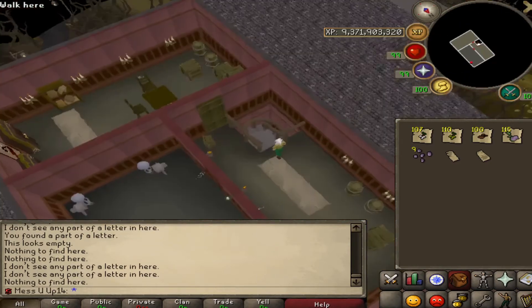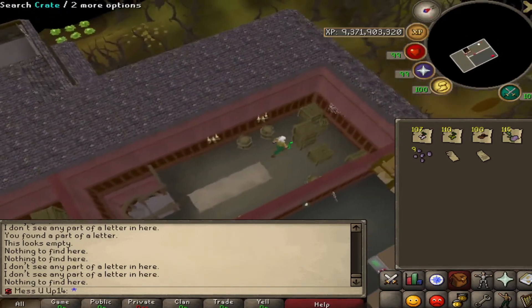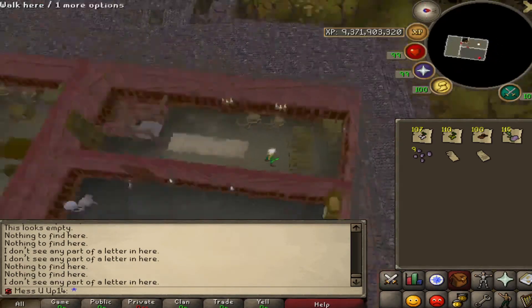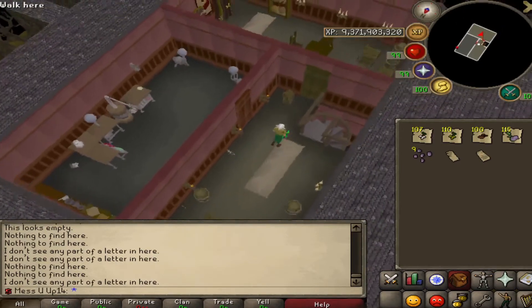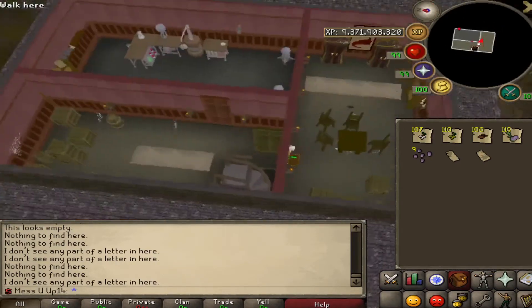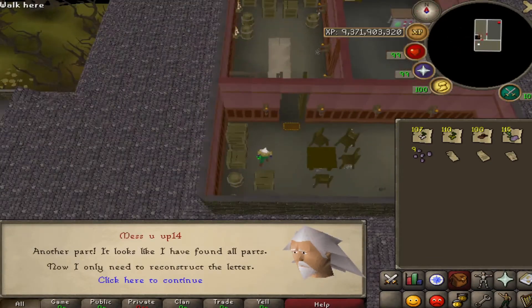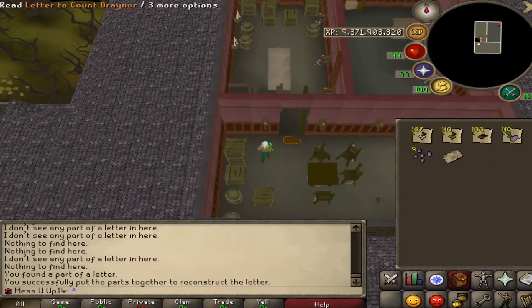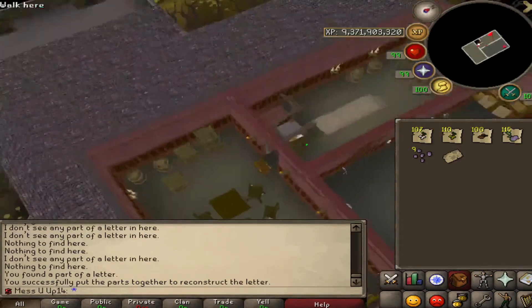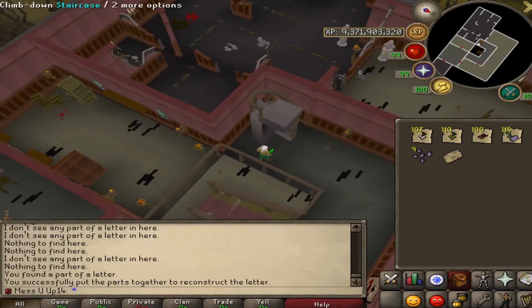For me they were in the same spots. I went up and through the door because my final piece was in one of the crates up there, and there we go — I got all three. Once you have three, go ahead and combine them to make the full letter, then read it. Make sure you have all your supplies on you so you don't have to teleport back.